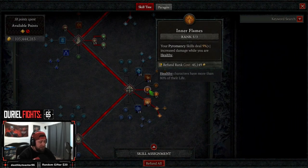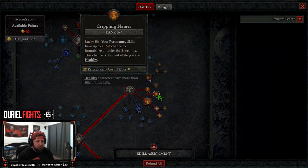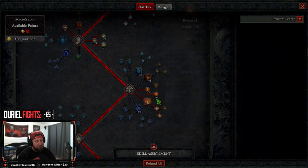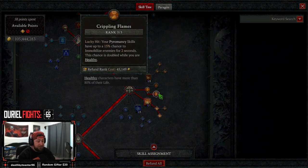We're doing three points into Inner Flames so our Pyromancy skills deal 9% more damage when we're healthy — we should try to stay healthy all the time. Then we have three points into Crippling Flames. On a Lucky Hit, our Pyromancy skills have a chance to immobilize enemies, doubled when healthy — so it's a 30% chance to immobilize on a Lucky Hit. With Firewall's 45% Lucky Hit, we have a very strong opportunity to immobilize everybody.